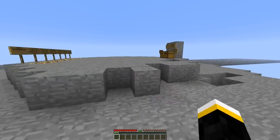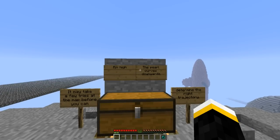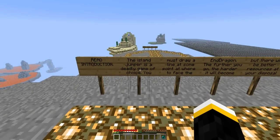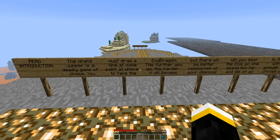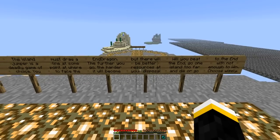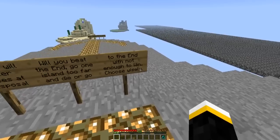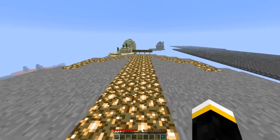Okay, let's go. Setting off on an adventure. Aim high — lovely, great advice. Read introduction: The Island Jumper is a deadly game of choice. You must draw a line at some point at where to face the end dragon. The further you go, the harder it will become, but there will be better resources at your disposal. Will you beat the end? Go one island too far and die, or go to the end with not enough to win. Choose wisely. Very pleasant — off we go.